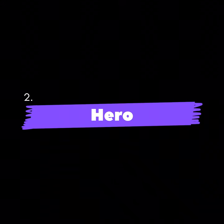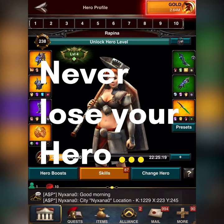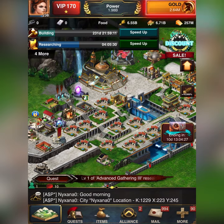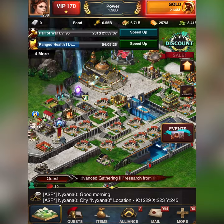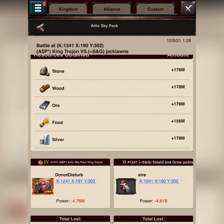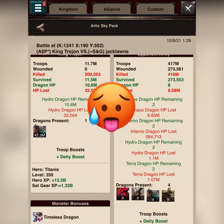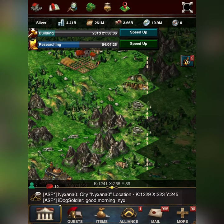Number 2: Hero. There is a golden rule in Game of War — never lose your hero. You may be asking yourselves, how do I protect my hero? Well, these are the following options. If you are a massive player that has the best attack and the best defense, most probably your hero is safe. But if you're a small player, these are your options.